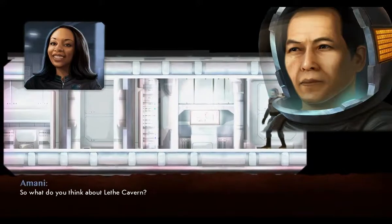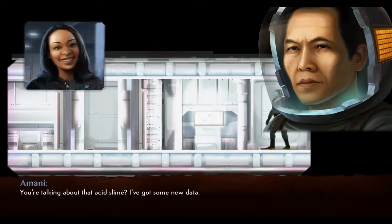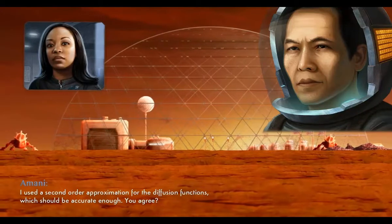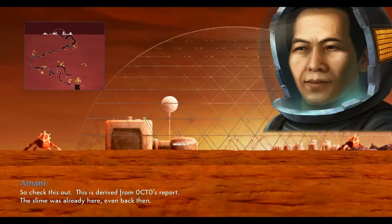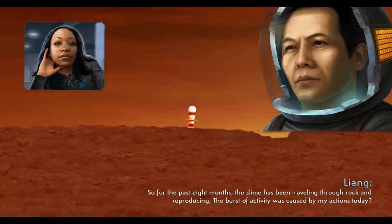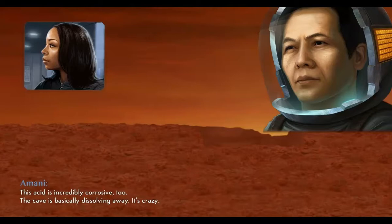What do you think about Leth Cavern? How lucky we are to have been chosen for this mission. But I am very concerned about structural integrity — we have been reckless. You're talking about that acid slime? I've got some new data. I noticed it has a distinct chemical fingerprint, so I wrote a little solver to find source locations. I used a second order approximation for the diffusion functions, which would be accurate enough. This is derived from Octo's report. The slime was already here, even back then. Here's what it looks like now — holy crap, much higher density. For the past eight months the slime has been traveling through rock and reproducing. That burst of activity was caused by my actions today? Definitely. Turns out it's triggered by compounds the halid release — you grew the halid, the acid started dripping. This acid is incredibly corrosive; the cave is basically dissolving away.